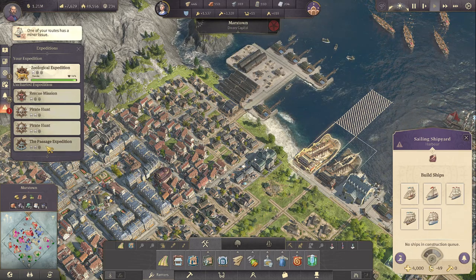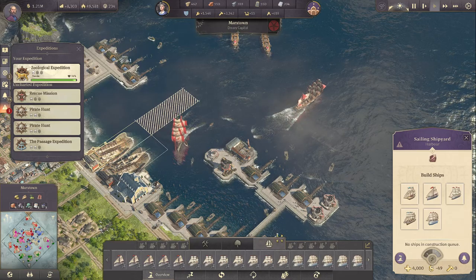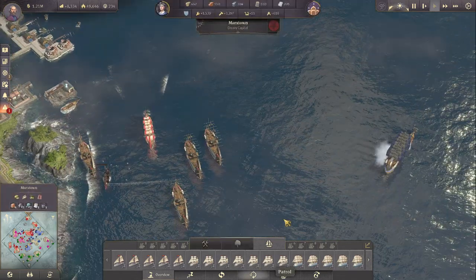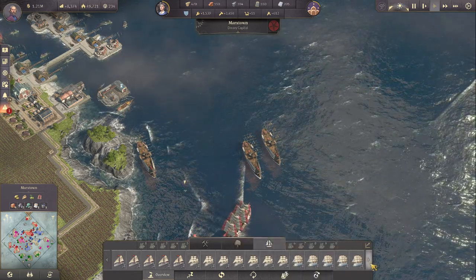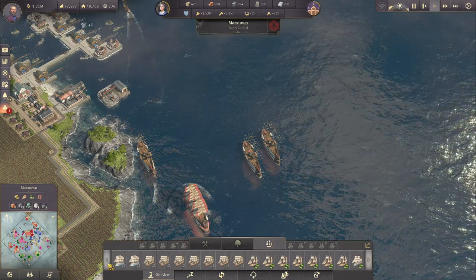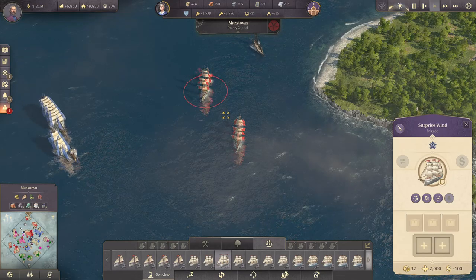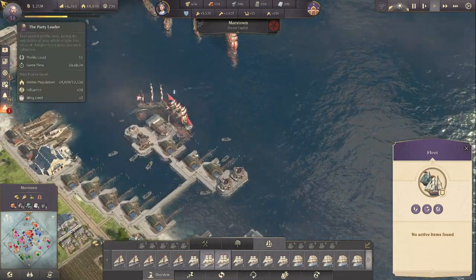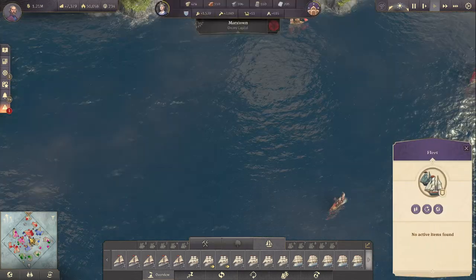I want to do this rescue mission as well, and the other thing I want to do today is the passage expedition. We're going to check if we have a frigate free for that. There's some flotsam to collect. We should have frigates - those are clippers, those are ships of the line, and yes we have the Blobfish, the Electra, and the Surprise Wind. Let's get the Electra and the Surprise Wind - they're up here doing pirate securing of the seaways.